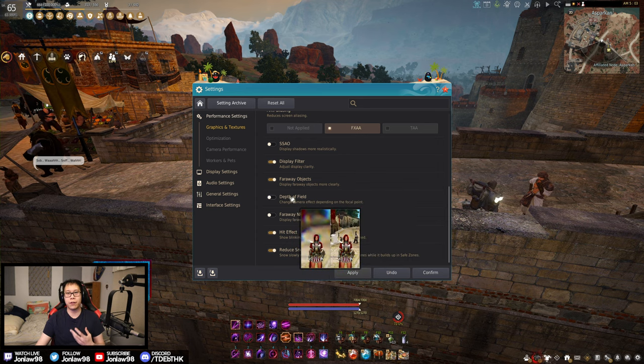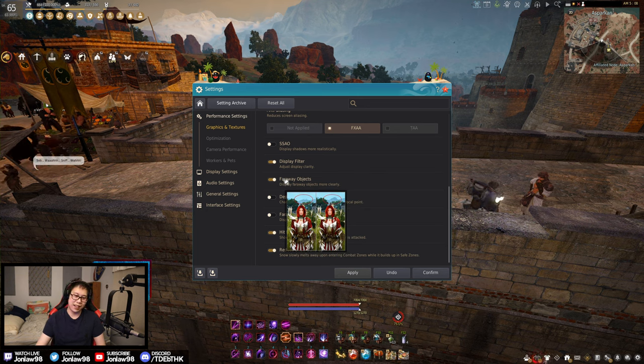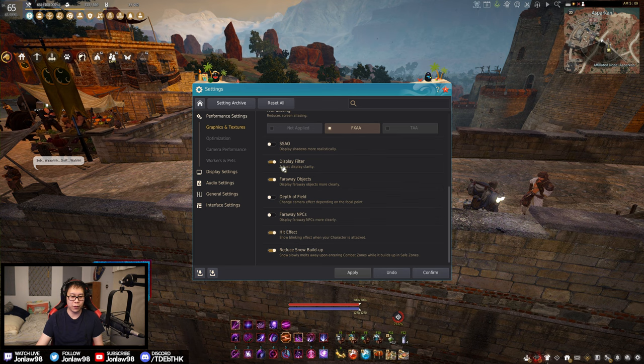Depth of field I have off, because when you take screenshots you can control whether the background is blurry or clear — if you want a clear background, keep depth of field off. Far away objects I kind of like having on, but I understand people turn it off for performance. 'Reduce snow buildup' only applies when it's snowing in towns like Heidel — probably nine or ten months of the year that setting doesn't even matter.